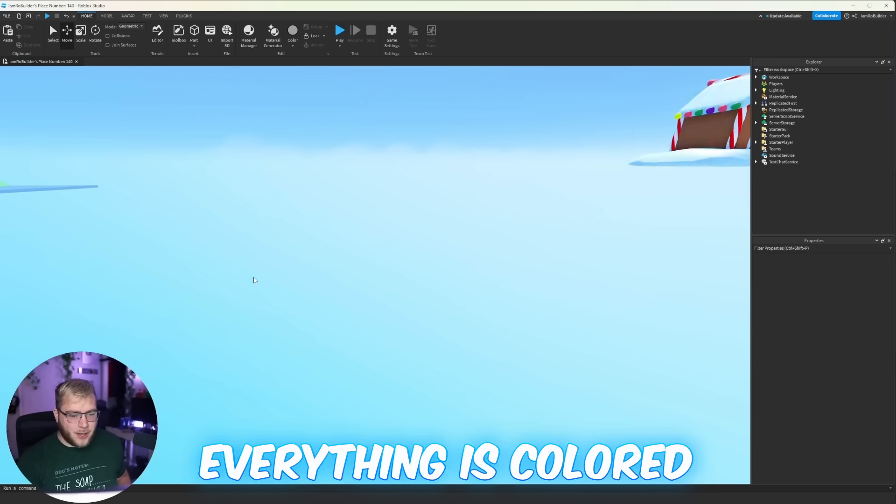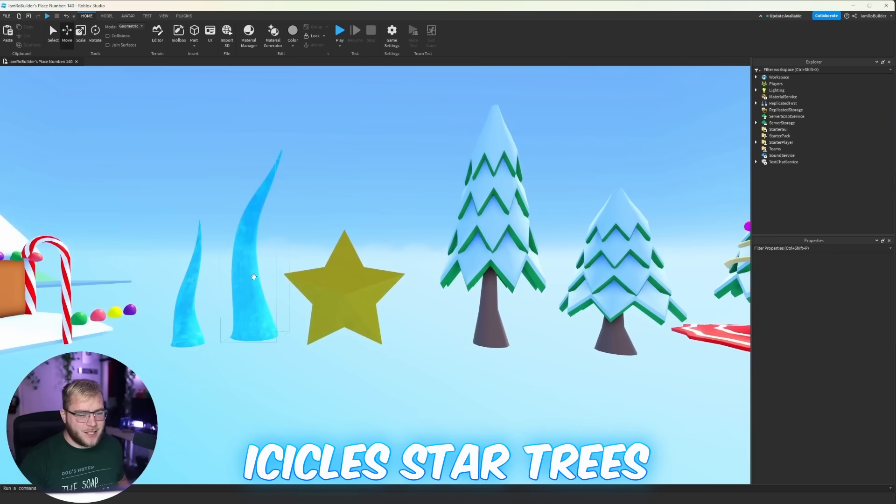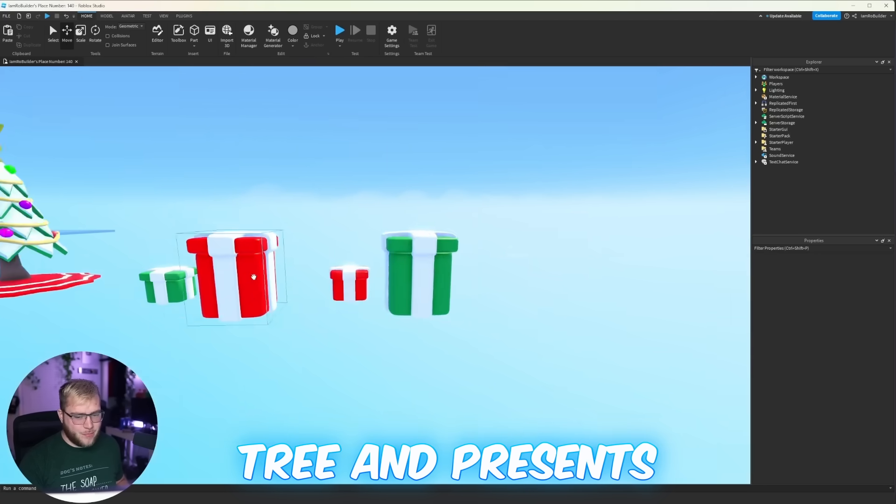I'm probably going to skip past most of this to keep the video from being three and a half hours long. I'm going to get all this in studio and colored. Everything is colored now. As you can see, we've got our gingerbread house, candy cane, gumdrops, icicles, star, trees, Christmas tree, and presents.